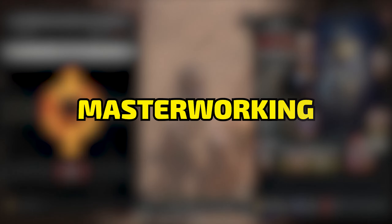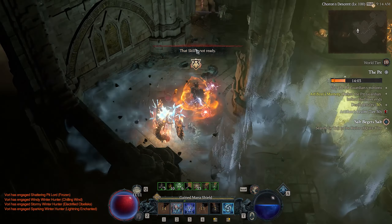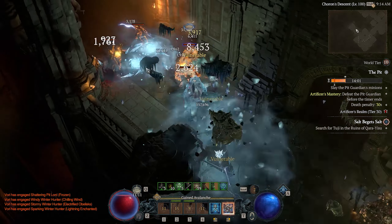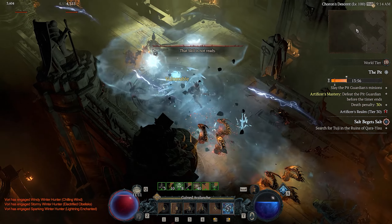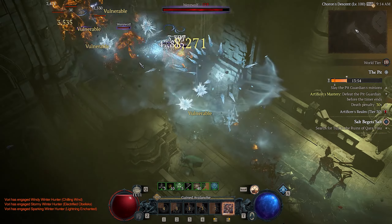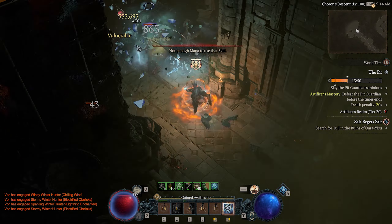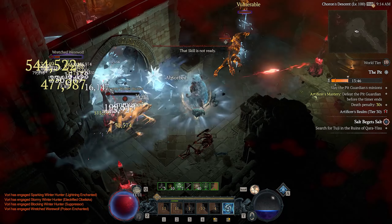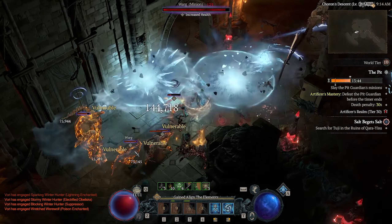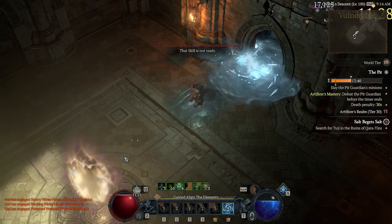Once you have 925 tempered gear, it's time to look at masterworking. To unlock masterworking, you have to beat a level 46 Nightmare Dungeon — level 46 Nightmare Dungeons have monsters of level 100. If you don't have a sigil that high, you can go to the Occultist and craft one in the 40 to 50 range and hope you land on a 46 or above, or roll one in the 50 plus range if you think you can do it. Once you've completed the level 46 Nightmare Dungeon, you will unlock the masterworking system at the blacksmith and you will unlock the pit, or the intro quest to the pit, in Keragar.